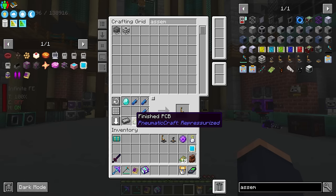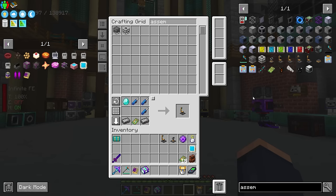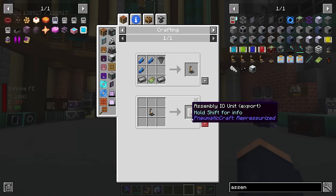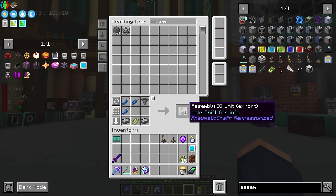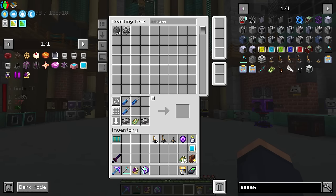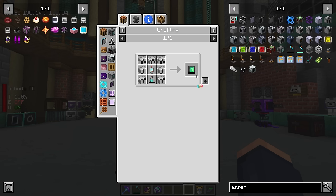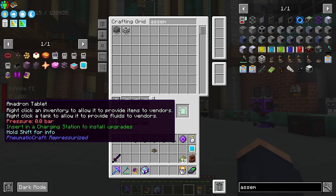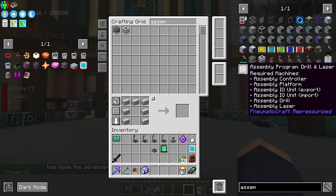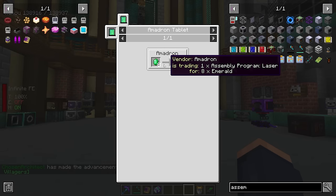Pretty darn powerful. Now with all of our PCBs ethically sourced, we can go ahead and start to craft all of our different drilling components. I have a ton of pneumatic cylinders just from looting alone — you find them in inventories underground. We're also going to need an Amadrone tablet. We need it to purchase the assembly programs because these are just not something you can craft.